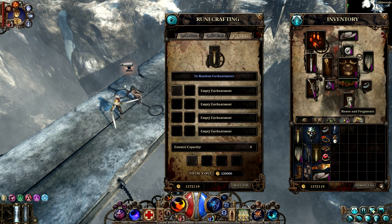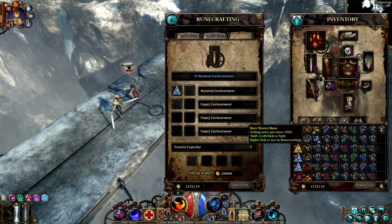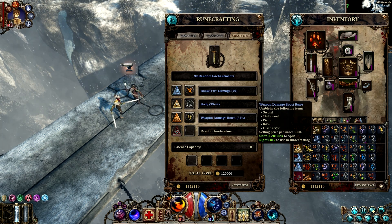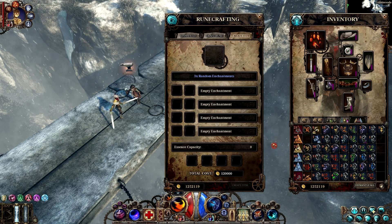You can use your crafted runes to boost the stats of your equipment. To do this, you can use up to 4 master rooms which will provide random enchantment bonuses. For specific enchantments, you'll need to use the enchantment runes. The more enchantments you want in an item, the rarer master runes you'll need.